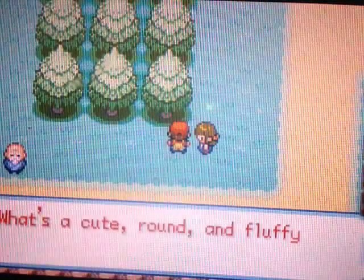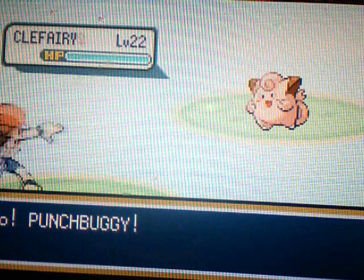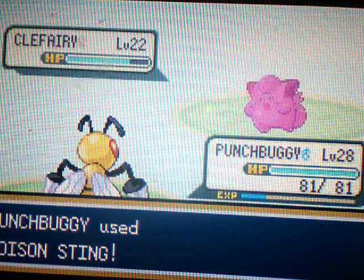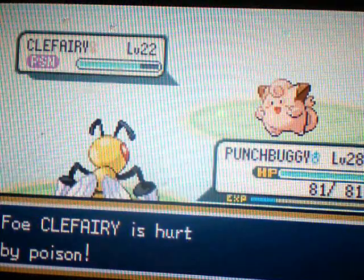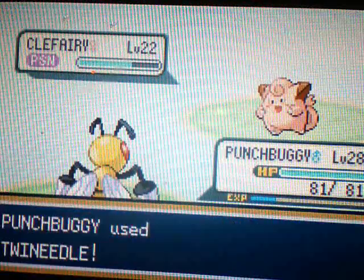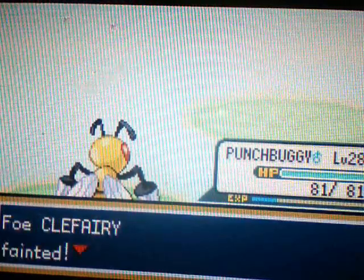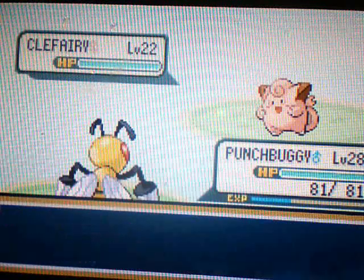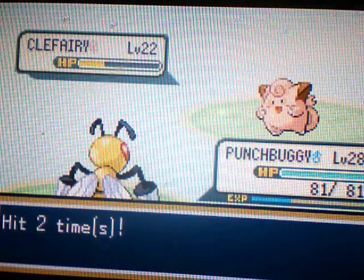I almost battled you. What's cute, round, and fluffy? It's either a Jigglypuff or a Clefairy. That's Jigglypuff — oh, a Clefairy. Yeah, it's a Clefairy. Go Punch Buggy and use Twin Needle. Oh, why did I just use Poison Sting? That's my weakest move. I poisoned it. Double Slap missed — you still didn't get a hit on me? I'm a Beedrill, how would you not slap a bee? I still kill it. Clefairy goes down. Next up is another Clefairy. I thought you would have a Jigglypuff. At least you didn't have a Wigglytuff or a Clefable.